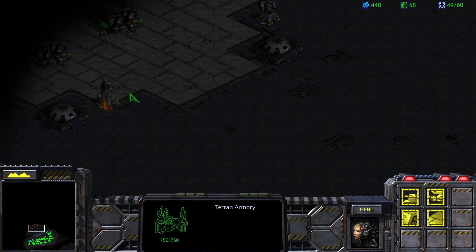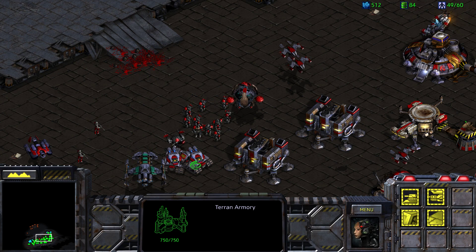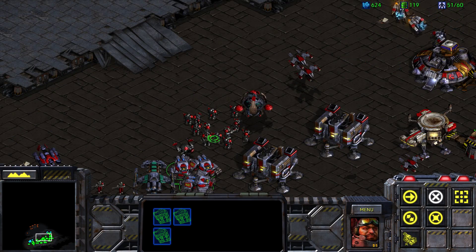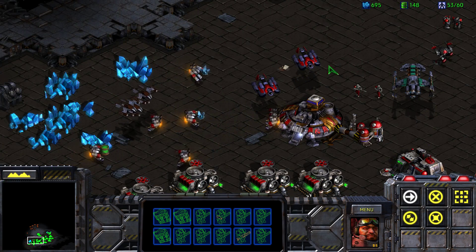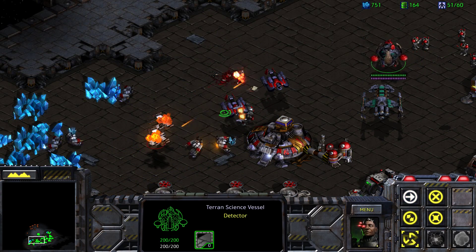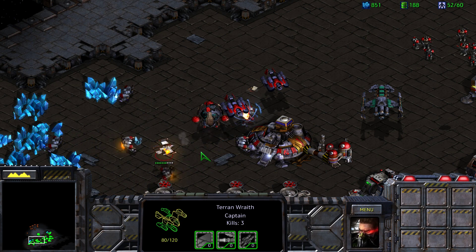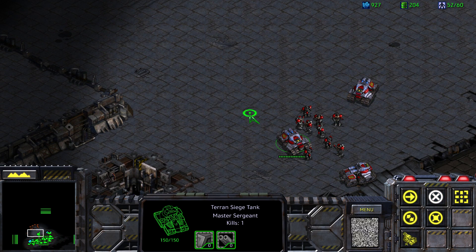The real question is: have any of these attacks been worthwhile? Well, we are able to take out a lot of those guys — they did almost nothing, although they almost killed this ghost. We are now ready to go, so let's head on out this way. We've got Wraiths, Goliath get over here, Science Vessel get over here. Defense Matrix on the Goliath — and we should be good.